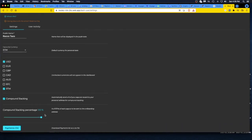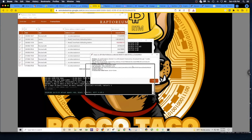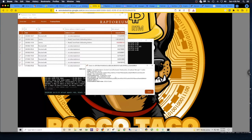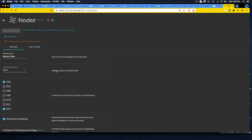I enabled compound staking — it automatically sends a percentage of your payout rewards to your personal address for compound staking. It's almost like dividends: I want to reinvest and buy more RTM, so as I get those rewards from the smart node, I want to roll those back in. One reason I prefer this versus sending to a wallet is fees — when I moved my initial RTM into my onboarding address there was a fee. I hate fees; they eat away at your RTM and they add up.